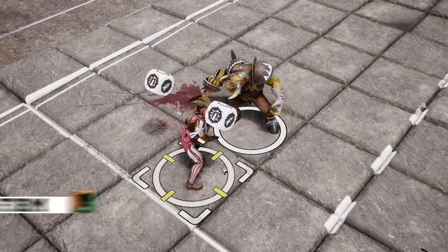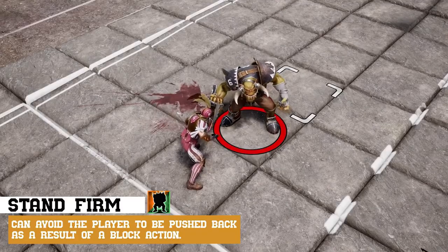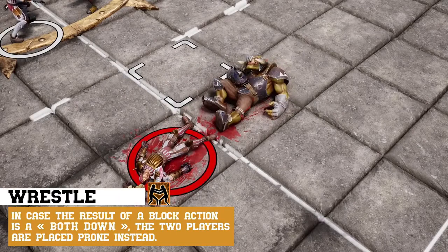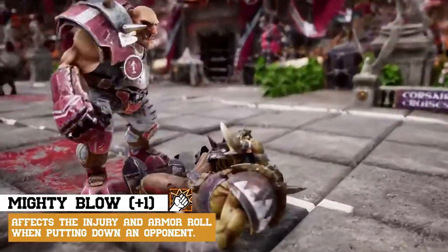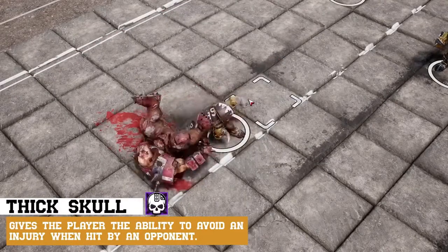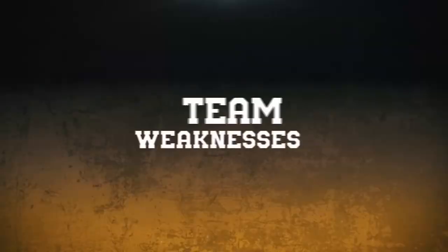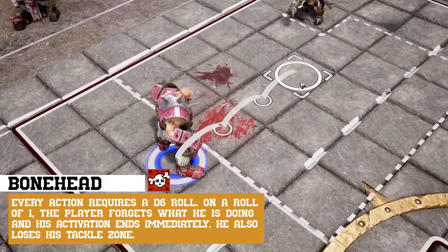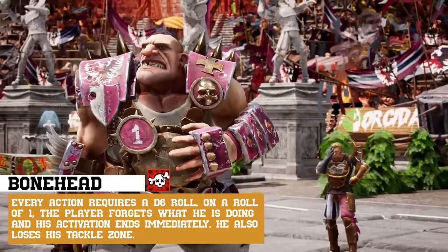Bodyguards also have two skills: Stand Firm, which prevents them from being pushed back by an opponent after a block declaration, and Wrestle, which allows your player to avoid injury and a turnover on a both down result. The Ogre's Mighty Blow allows him to modify an armor or injury roll when tackling an opponent. His Thick Skull allows him to transform a KO into a simple stunned result when he's tackled. However, his traits can work against him — the Ogre's Bonehead trait means you have to roll the dice every time you declare an action for the player, and the result decides whether your Ogre plays on or forgets what he's supposed to be doing.